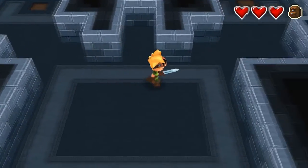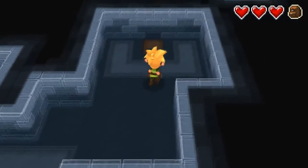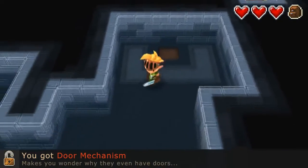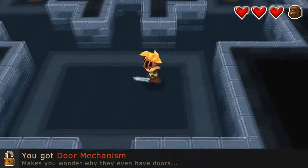You got pressure plates — I guess that's not exactly Fort Knox. I was worried we were going to have to push something on top of it. There we go — and that door is now open. You got door mechanism. Makes you wonder why they even have doors.